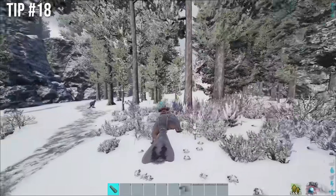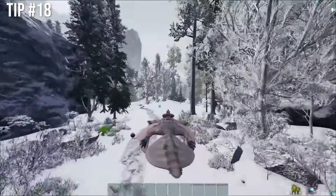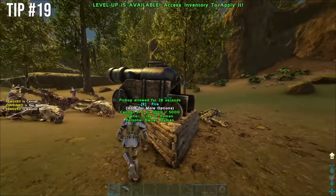Don't fly around cluelessly through the maps trying to do your next task. Instead, have a spyglass or binoculars on you and constantly be checking every relevant dino for their stats and levels.